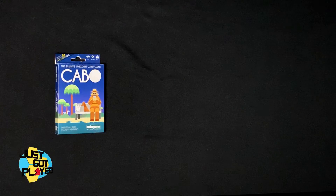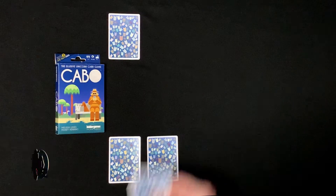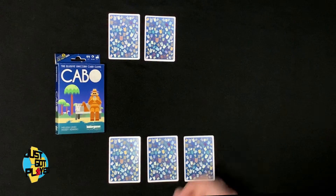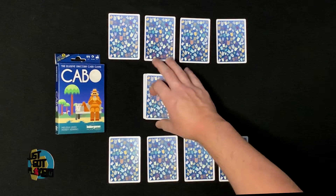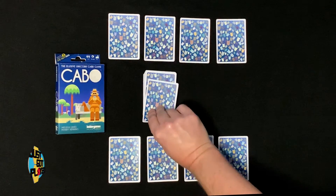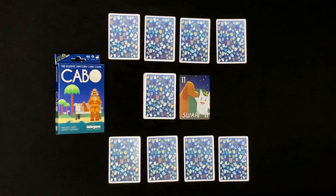I'm just going to deal out a two-player game here. Each player is going to get four cards. The cards stay face down. The deck goes back in the middle and a card gets flipped. Each player can look at two of their cards — any two cards, but only two. Once you look at the cards, you can't move their position; they have to stay in that position for the rest of the game.